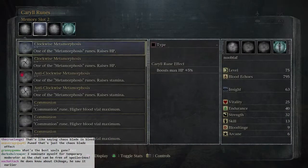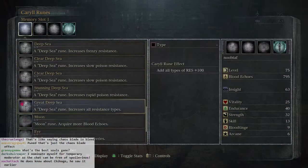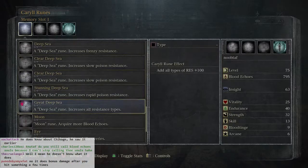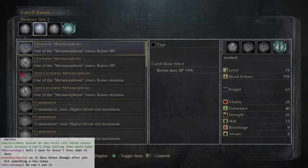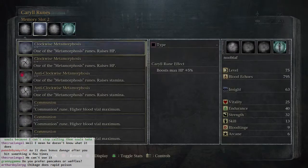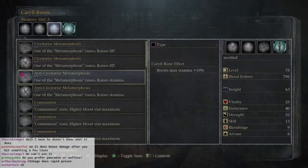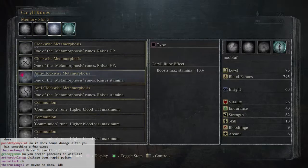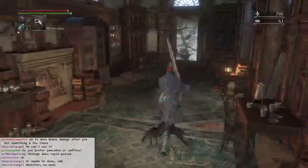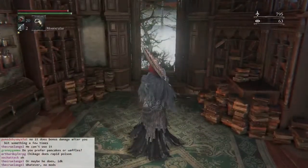I'm getting the sense that plus 10 is the highest the weapons go in this game — which is cool. That's actually a pretty decent one, I'm going to keep that. Oh wait, why am I using the plus... we had nothing in my second rune slot. Wait, why am I using the crappier one?